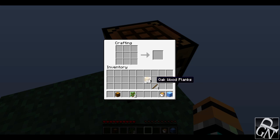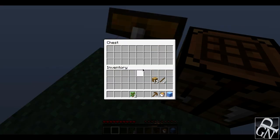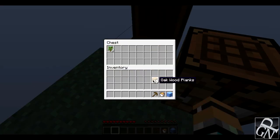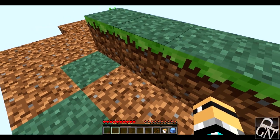Now we can make a workbench and make some sticks. Oh, got another sapling! Okay, now we can place down a workbench and make a pickaxe. I'm going to put everything back in the chest now because we don't want to accidentally lose everything.